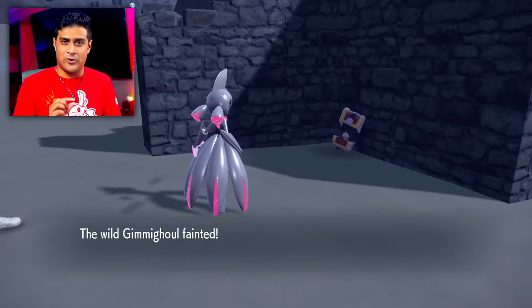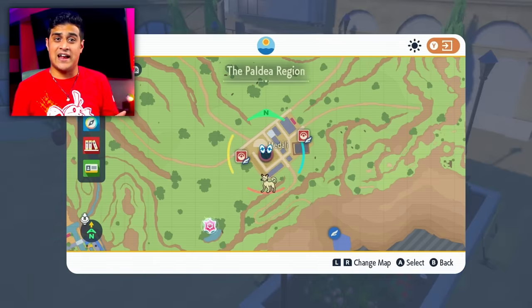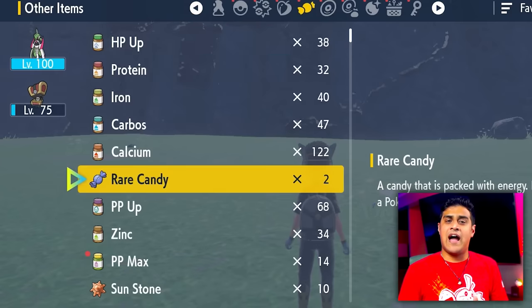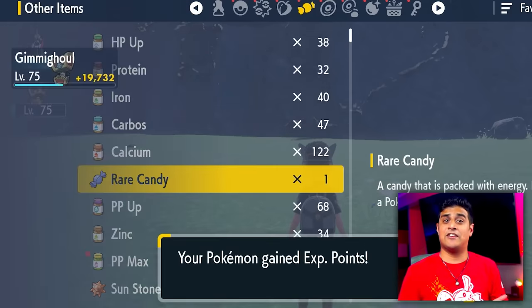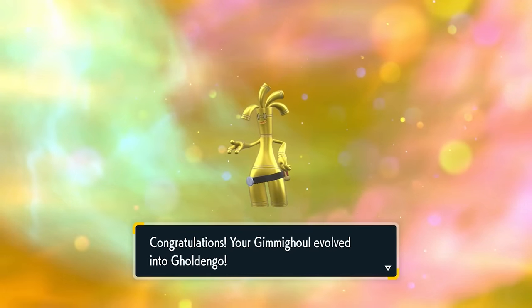The Roaming Forms only dropped a little while the chest would drop a whole lot more. There's even an NPC in Medali that holds on to any extra Gimmigool coins that you get. Once you have 999 Gimmigool coins and level up your Gimmigool while it's in your party, it'll then become a Golden Go. But the question is, how exactly do you get yourself a Shiny Golden Go?